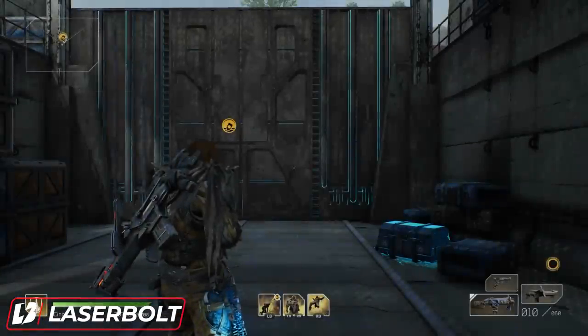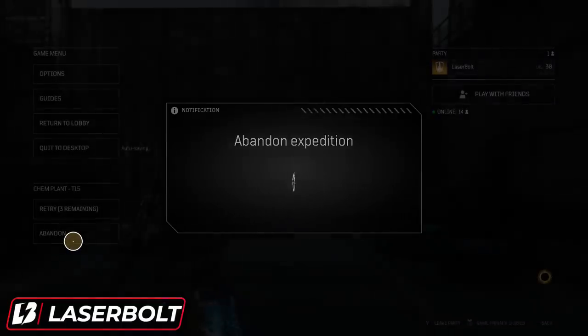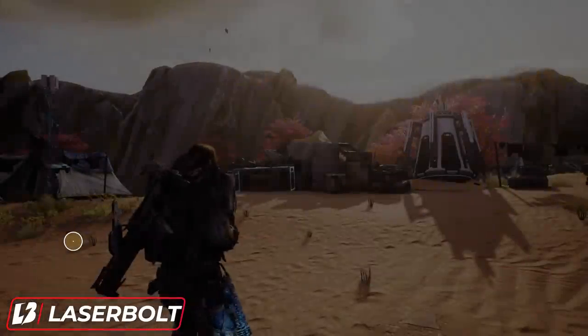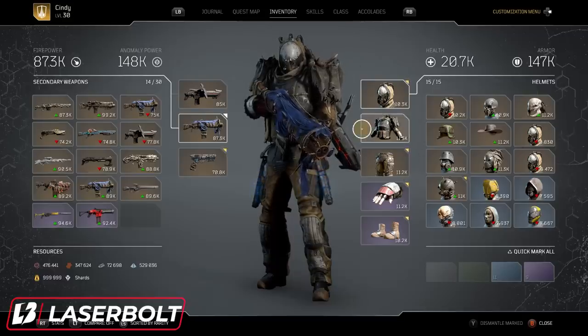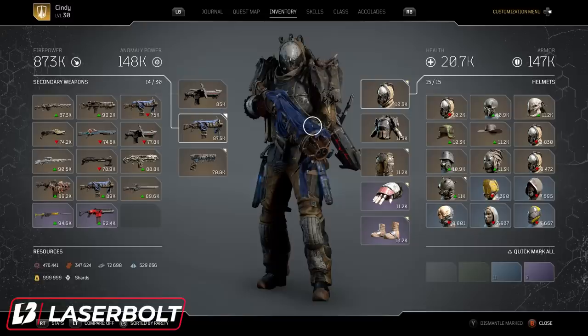If you guys are still looking for a specific armor set or piece, let me know in the comments. I'm on the hunt for some stuff. A lot of you are asking for the Seismic Commander — I almost have that narrowed down to exactly how you get it and the highest drop rate location. I also have four of them already so I'm close to confirming it. I'm also pretty sure I know where the Akari chest piece drops from.